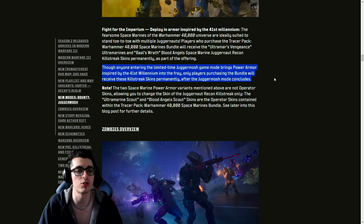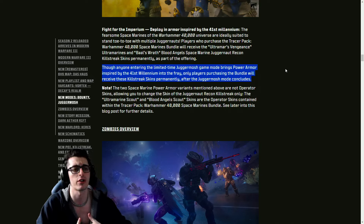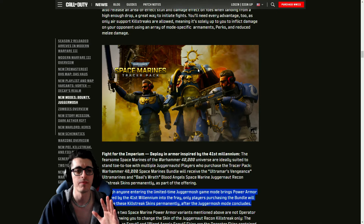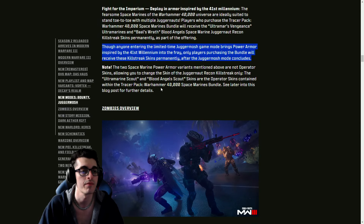Anyone entering the limited time Jugger Mosh mode gets to use the power armor in the fray, but only players purchasing the bundle will receive those Juggernaut killstreak skins permanently after the mode concludes. To recap: you get to play as the Warhammer-themed Juggernaut skins during the LTM, but buying the Tracer Pack bundle lets you use that skin in other modes permanently, even after the LTM is gone.